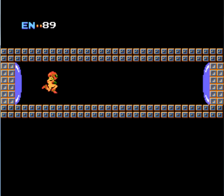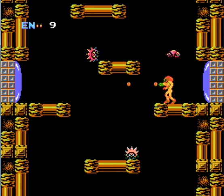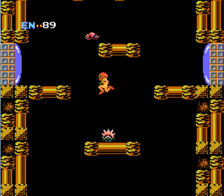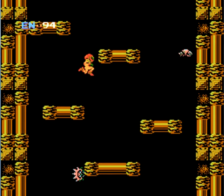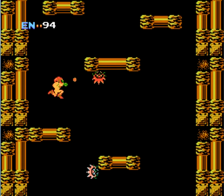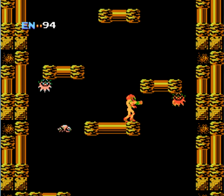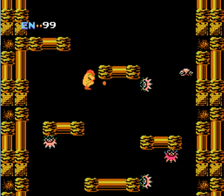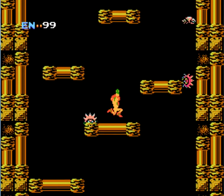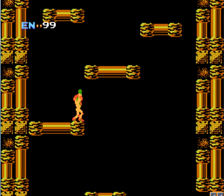The Galactic Federation found them and obtained one as a sample, but their ship was attacked by space pirates and the Metroid was stolen. The pirates brought it back to their base on planet Zebes — the manual actually spells it 'Zebeth' with a 'th,' though some people say Zebes. I'll continue saying Zebes since that's how I pronounced it growing up. The space pirates have their base here and we have to infiltrate it and find all the Metroids and destroy them, because they're actually cloning them.